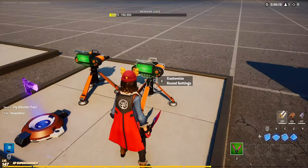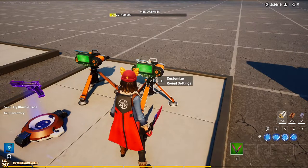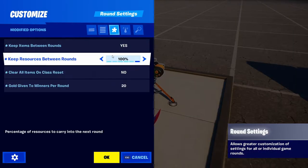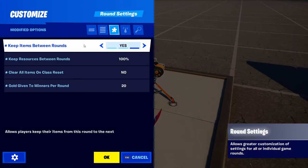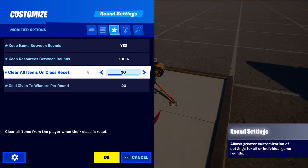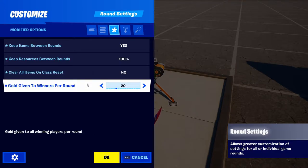For starter gold I put 30, but you can put any amount you want. For the second round setting device — the one that keeps items and money throughout the game — there are only four settings: keep items between rounds is yes, keep resources between rounds is 100, clear all items on cluster set to no, and gold given to winners per round is 20.